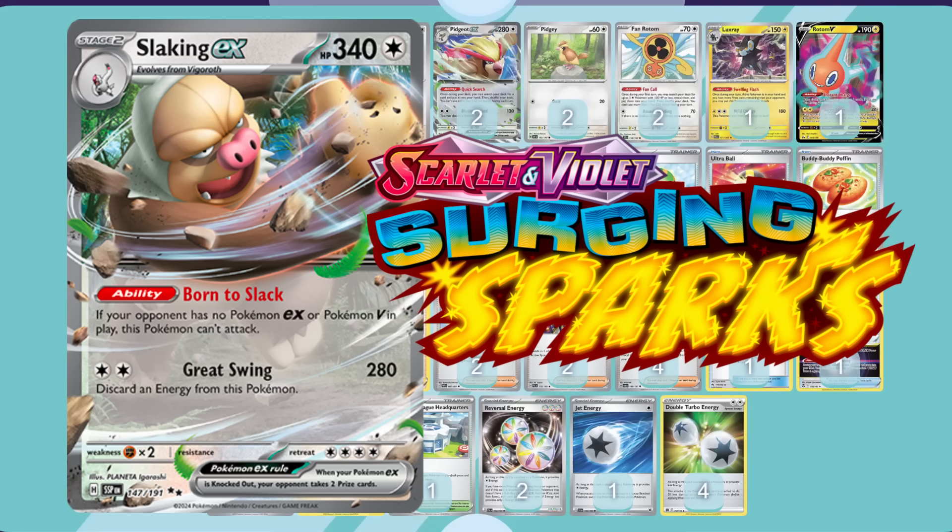For today's video we're going to be looking at the new Slaking EX. Slaking can only attack if there's an EX or V Pokemon in play, but it has the very enticing Great Swing Attack for two colorless energy. You deal 280 damage and discard an energy from this Pokemon. 280 damage is a fantastic number for dealing with V-Star Pokemon as well as basic EXs, and there are quite a good number of selling points around Slaking EX.